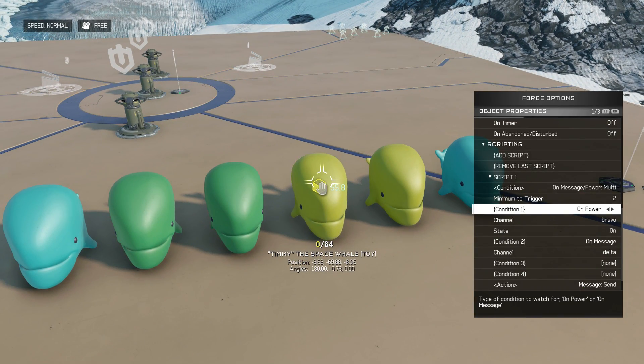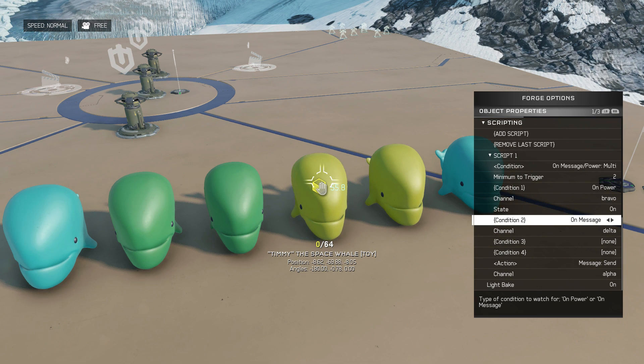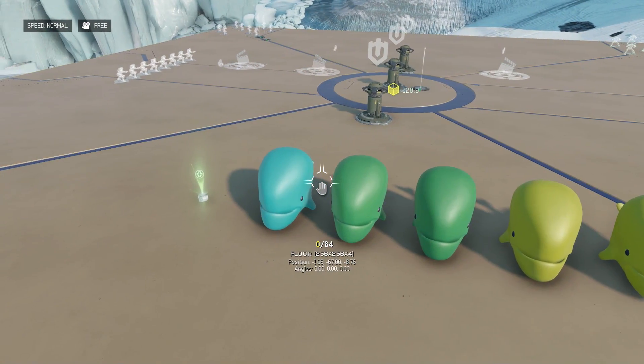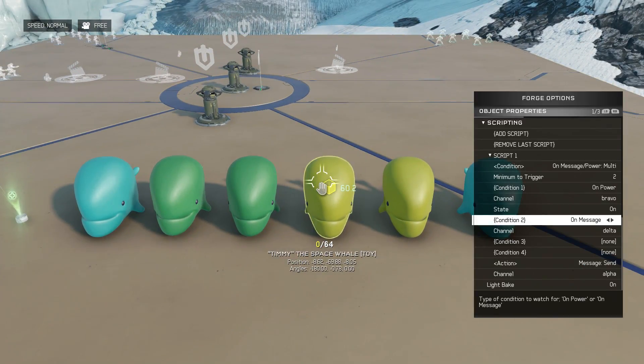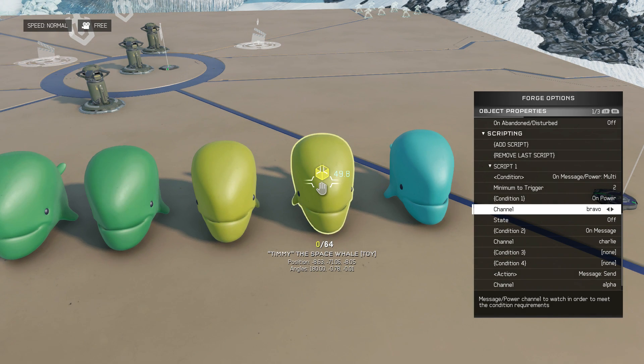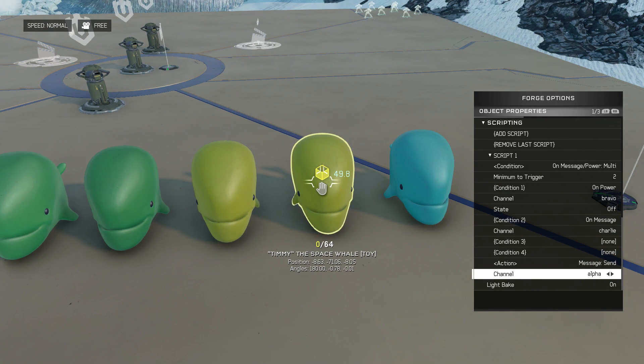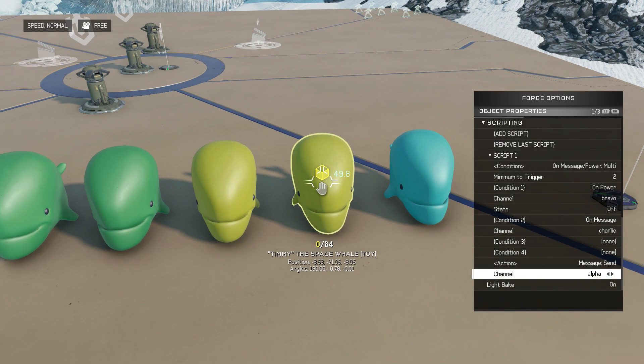Over here we have an AND gate with two conditions: power bravo being on AND message received on delta — it sends a message on alpha. We also have another AND gate: power state bravo off AND message received on charlie — it sends a message on alpha. We know that 13 seconds into the first round this will take place, because bravo is turned off at the start of the first round and the charlie timer fires at 13 seconds.